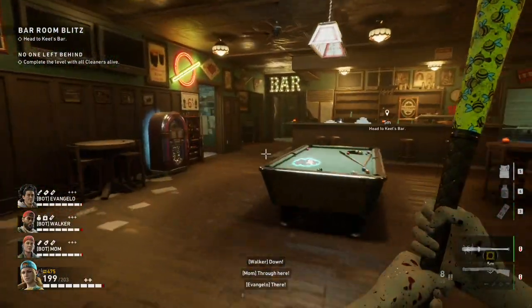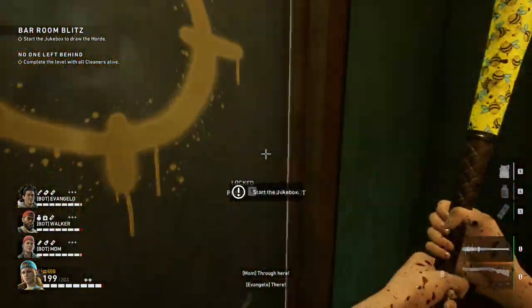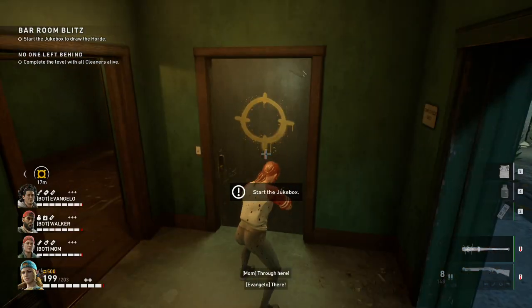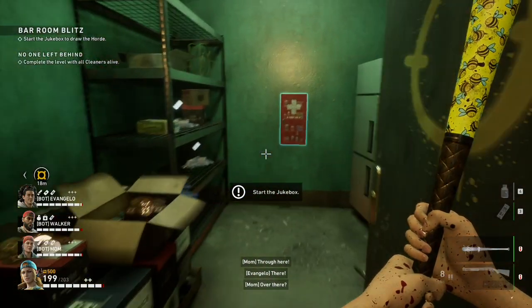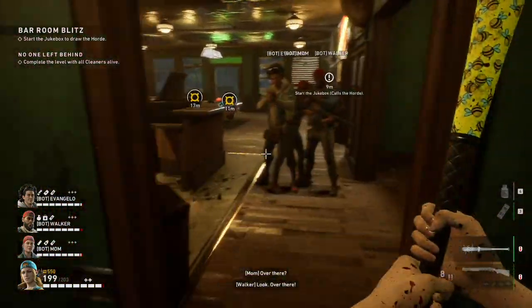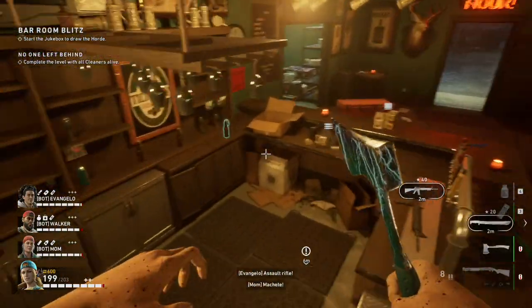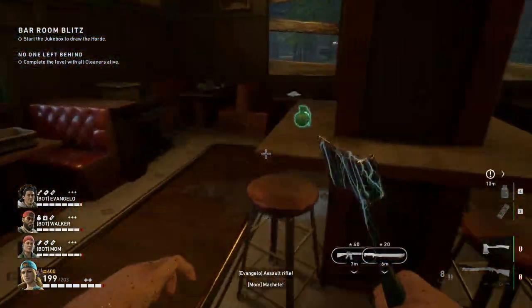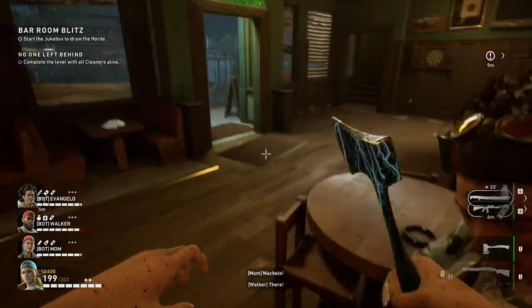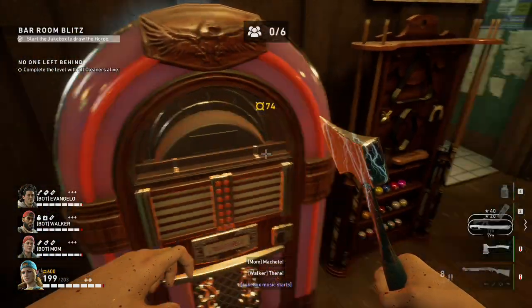I would recommend grabbing a toolkit because there is a toolkit door here. On harder difficulties there's also a heal station inside, so you're not going to have much trouble at all beating this. This place is super decked out — it really shouldn't be hard to survive.